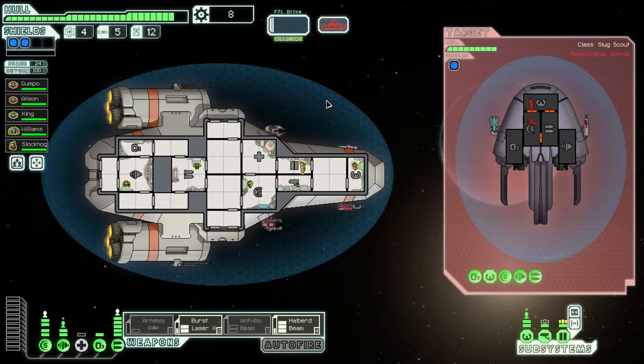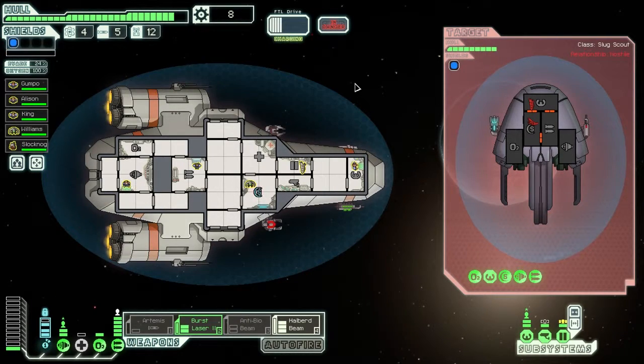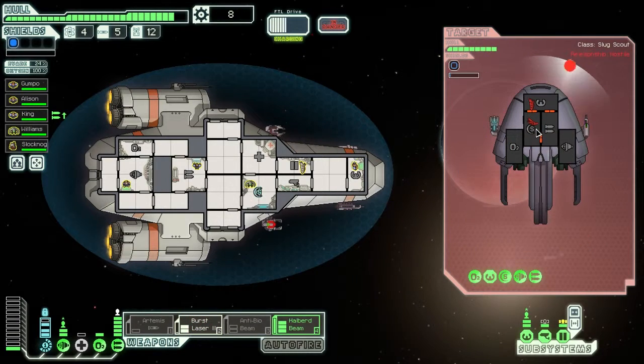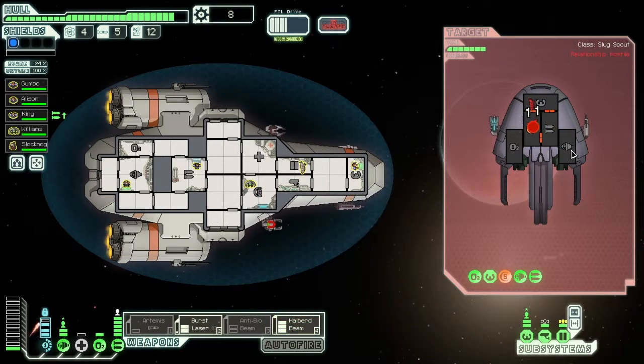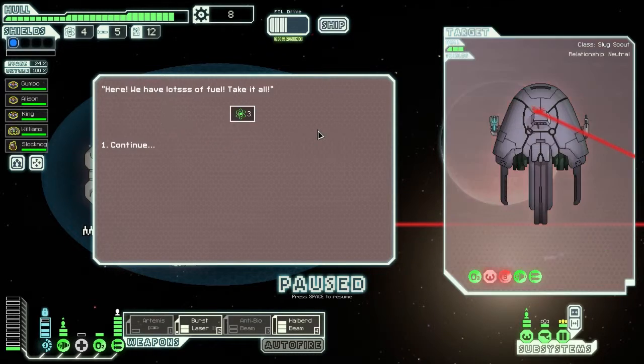Let's charge up the burst laser and the Halberd Beam. The Halberd Beam can go through the shields right now, so that's pretty good. They're not going to do any damage to me at all — they can't hit me. Halberd beam on number four. Two, four, six, eight — there we go. Should we let them live? They're a pretty low-powered ship. I'll let them live. Screw it.